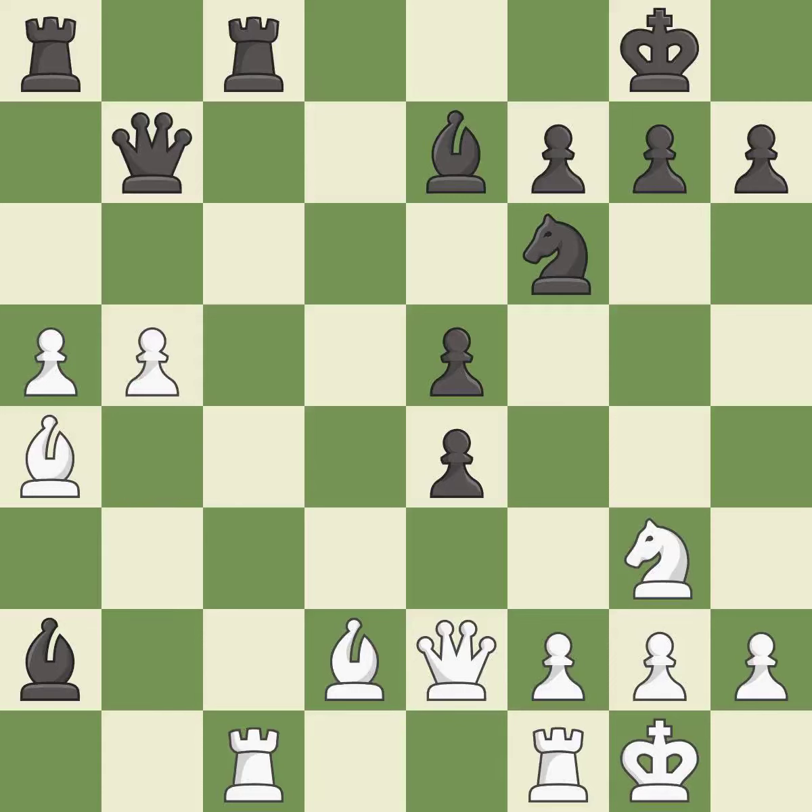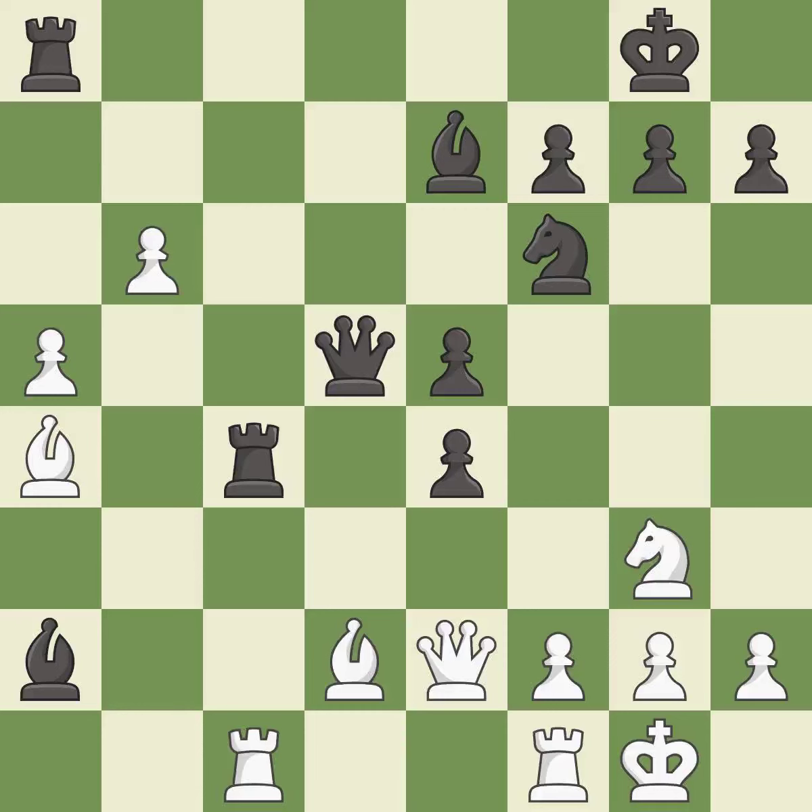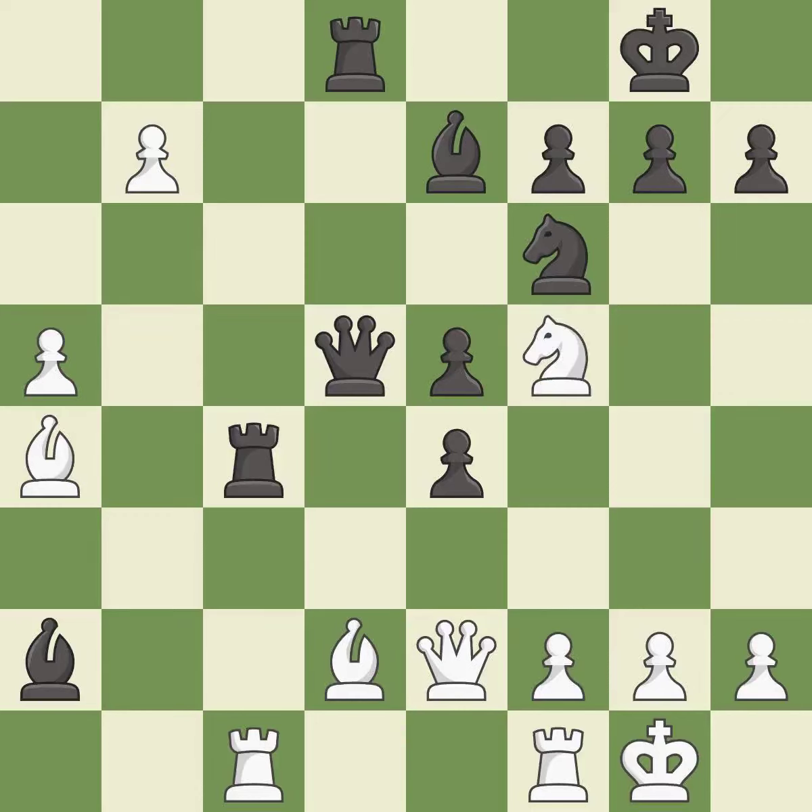This pushes a passed pawn — it is good. This threatens to win material. This permits the opponent to push a passed pawn towards promotion — it is an inaccuracy. The passed pawn moves towards its goal — it is best. A very strong play — it is excellent. This wins a bishop — it is excellent. This activates a rook by developing it off its starting square — it is excellent. This is the way to win a bishop — it is best. This moves the bishop to safety — it is excellent.